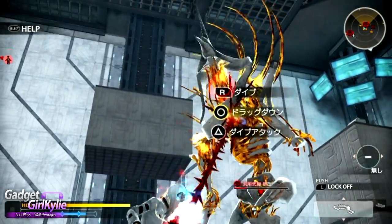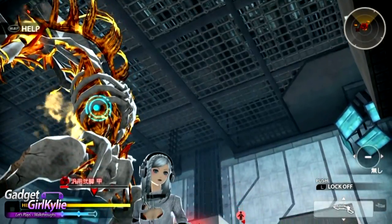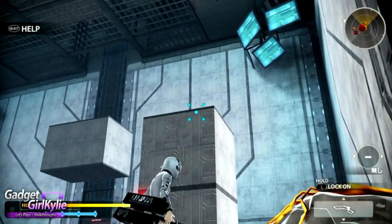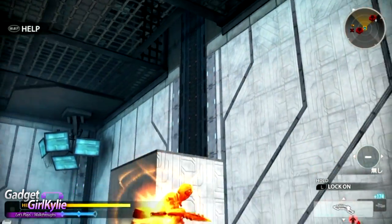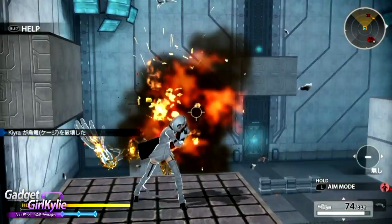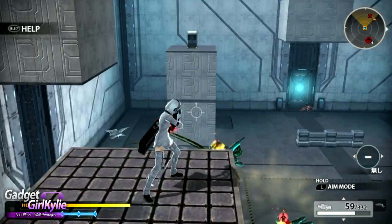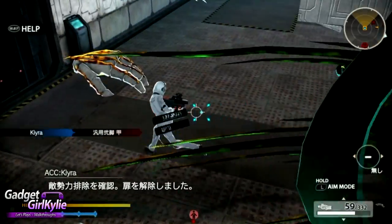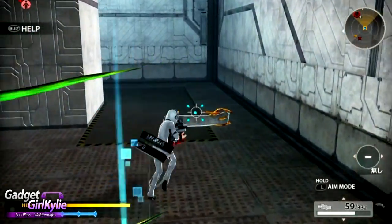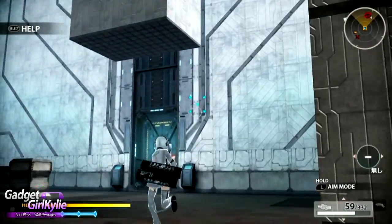Well, I chopped off something — chopped off his leg, I think. Oh no, I chopped off his arm. Let's tap L again to change the lock on. There's a hand — I can pick up the hand! Can I pick up the bones? I can pick up other things as well. Sweet. Your hand is now mine!